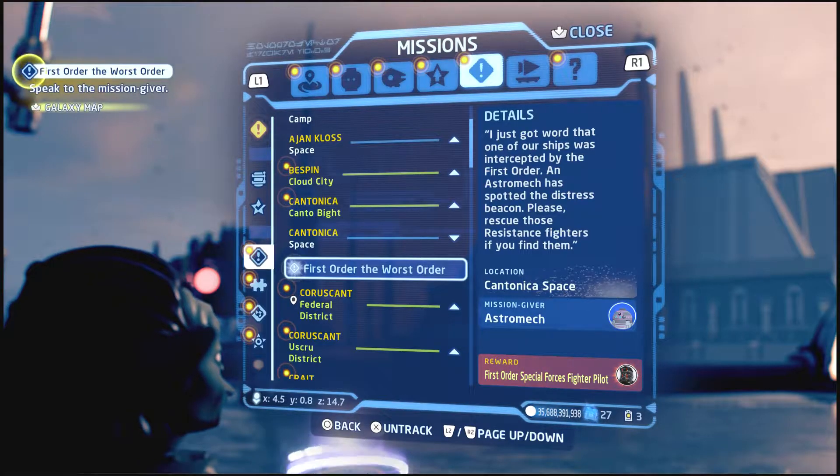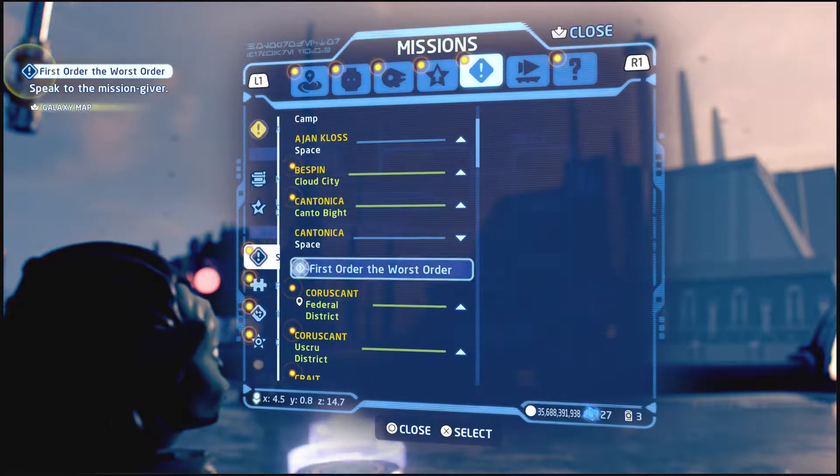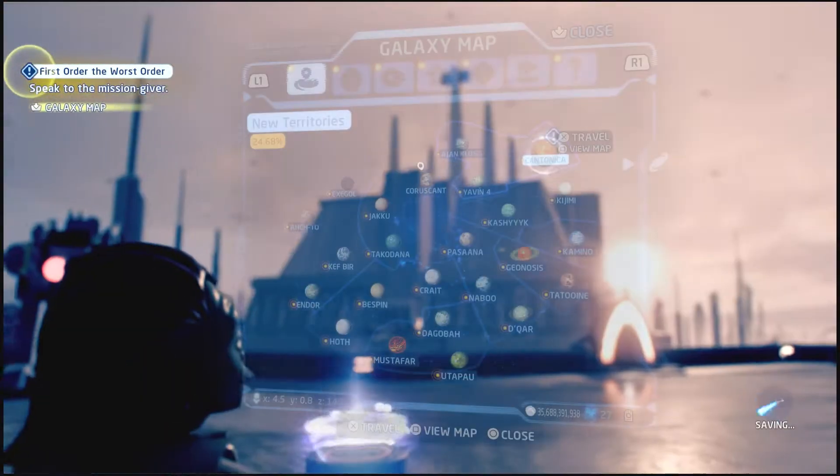Some quests require certain characters and rumors to unlock certain characters. I'm able to unlock it right now, so I'm not sure which order it goes in. But just know that this is how you guys unlock it. Just speak to the mission giver and go to space.